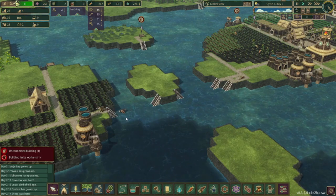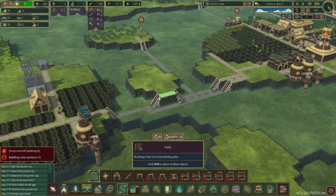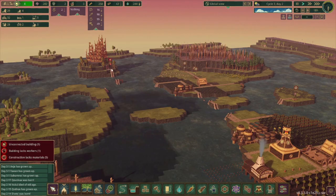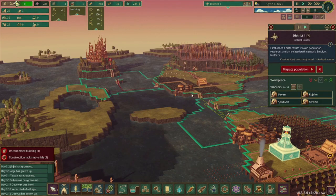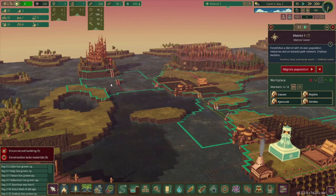As you can see right here, the beavers are not actually using this path since there isn't a path. I also realized why I built this little platform here — because if you can see right over here, it says there's an unconnected building, and that's because the range of the district center ends right there. So they might be able to construct stuff, but they can't use buildings over there.